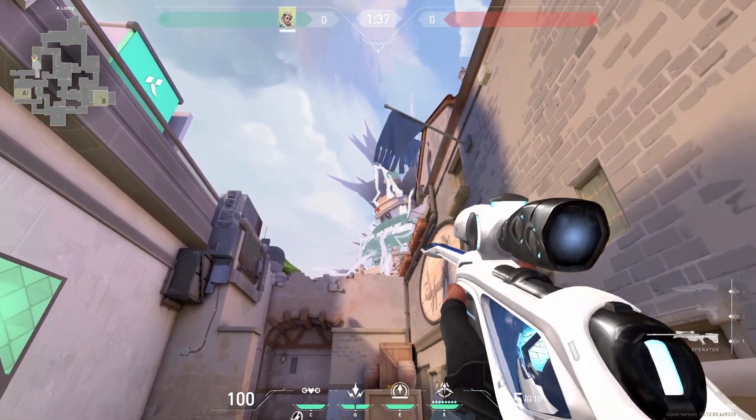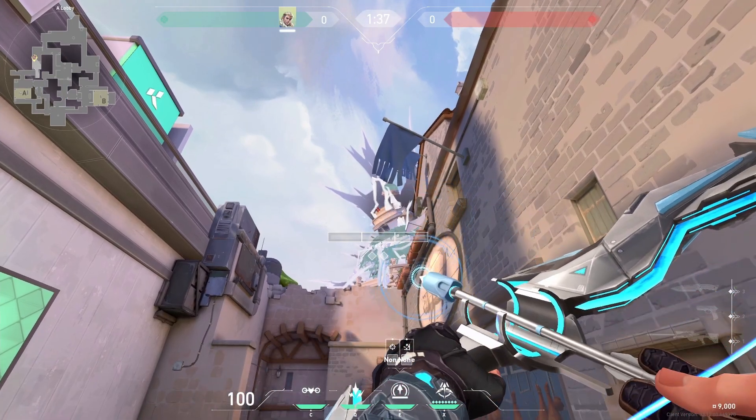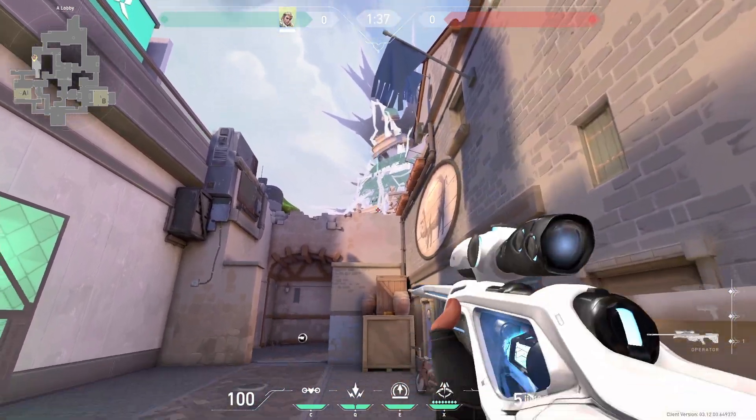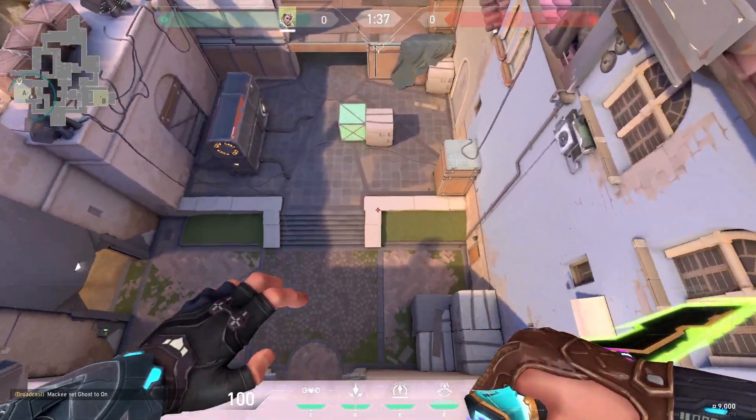The next dart is one I made myself. From the same corner, put your crosshair where this small white line meets this beige wall. Fire a one bar and it will reveal most of the site as well as heaven, plus it's harder to shoot.